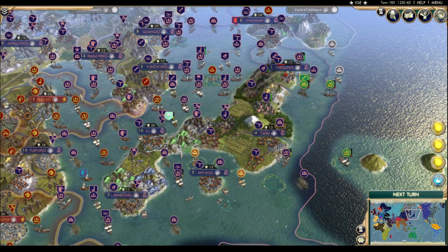Omae wa mo shindaeru. And just like that, Australia has been kicked out of Japan. Only damaged Australian forces are left, so there's no chance of recapture. Even if they did, Chin would just grab it right back quicker than you could say 'Nani?'